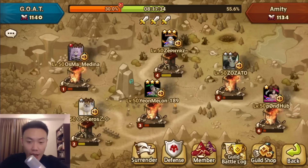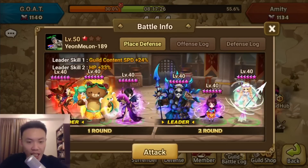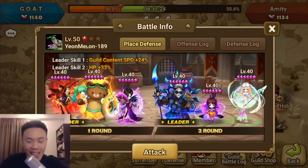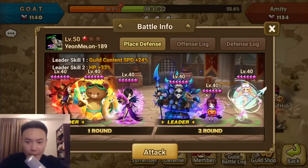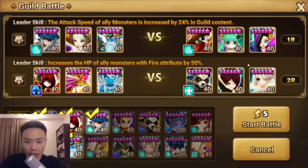I've seen a couple — actually three of them had like a Gianna defense and we'll be tackling all of it. So for the first one, we are seeing a Kakano, Charlotte, and a Gianna. On the other hand, Molong, Cadiz, and Molly. So two very good LD nat 5s.